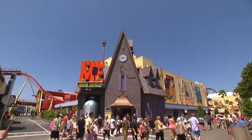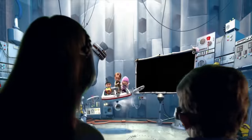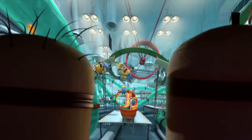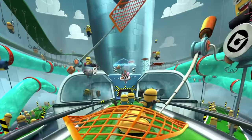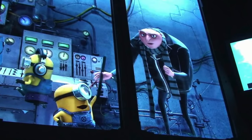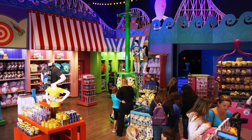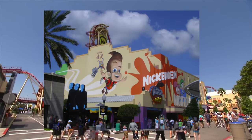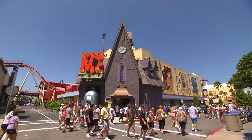The first attraction you will come to is Despicable Me Minion Mayhem. This is a simulator ride that transforms you into minions before heading on an adventure through many different scenes. The ride includes two pre-shows in Gru's living room and then laboratory. You will exit through Super Silly Stuff where you will have a wide selection of Despicable Me merchandise.